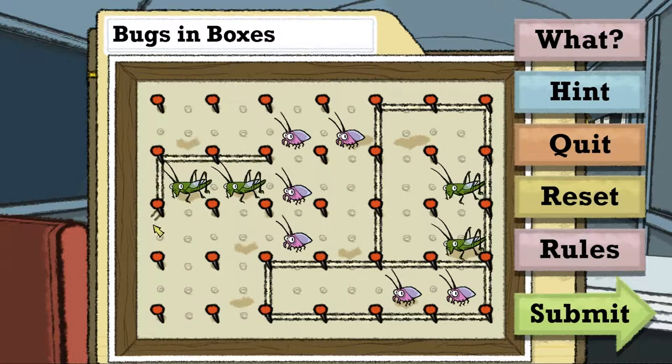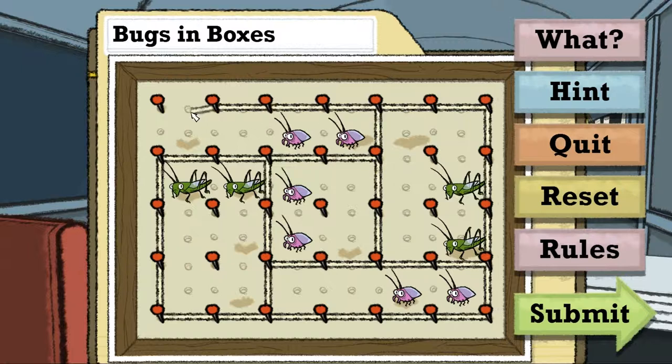Die hier brauchen auch einen Platz von sechs. Die brauchen einen Platz von vier, und die da oben brauchen auch einen Platz von vier. Also das könnte funktionieren. Das wären eins, zwei, drei, vier, fünf Boxen.